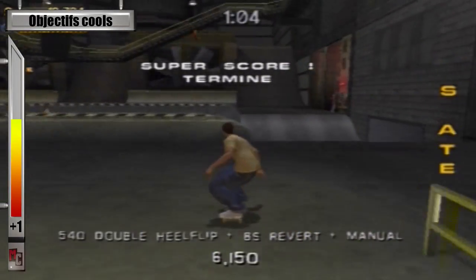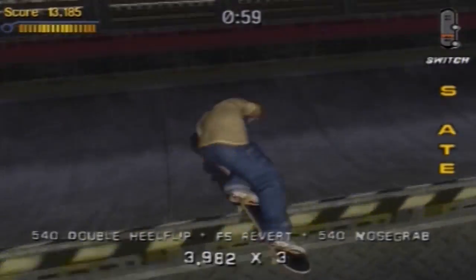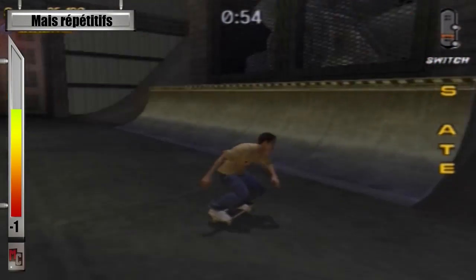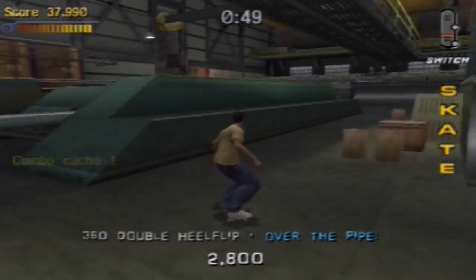For example, in Tony Hawk 2 — my favorite — in Venice Beach, you had to do ollies over homeless people. That's true, I remember that — it was pretty cool, 'Holly the Bump' I think it was called. With the gaps, which are a base thing in Tony Hawk, it gives you funny gap names and adds points to your score — for example, 'Over the Pipe' adds 2000 points.